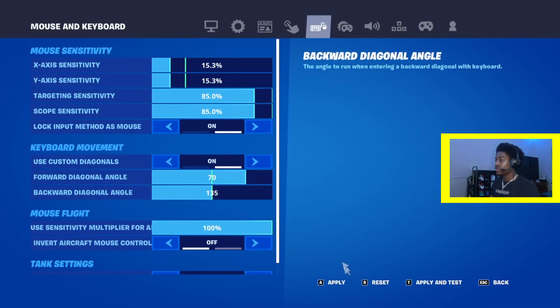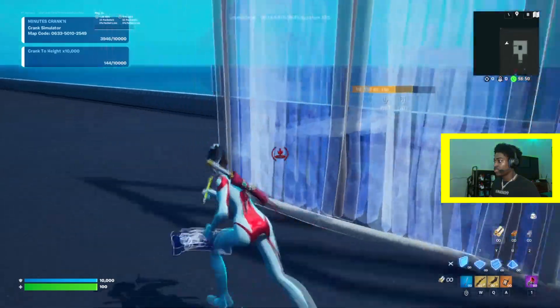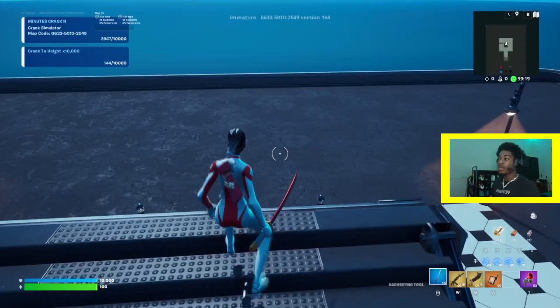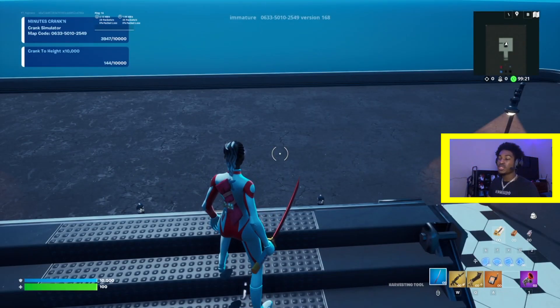I keep mine around 70 because I can just run sideways and place walls like this, and it's really convenient. I made a video on how to get double movement on console mouse and keyboard a while ago.